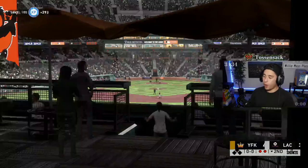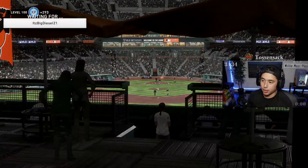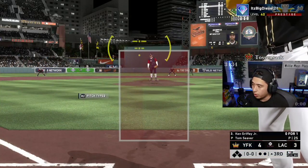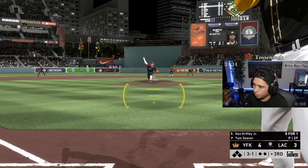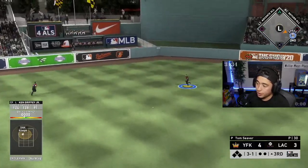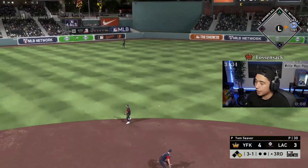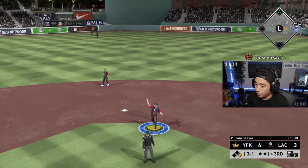We gotta score a lot of runs, baby. We have four in two innings, which is good, but I'm trying to really show you guys how this analog goes. You guys clearly see I've hit damn near every ball hard, so at least you're seeing the exit velocity part of it. Good rip, Griffey! I'm telling you — the exit velocities with analog are consistently delicious. If you square a ball up, that ball is hit hard.